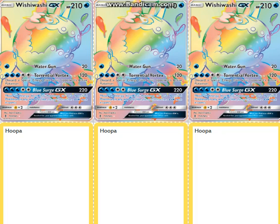Yo guys, KataPTCG here today doing a deck profile on Yehoshua Tate — I don't know if that's how to pronounce his first name, I think he just goes by Yoshi. This is his 11th place deck at Memphis: Wishiwashi Stahl. It's essentially Wailord. Unfortunately on Proxy Croakboard the Hoopa isn't available, so sorry about that — it looks really bad.